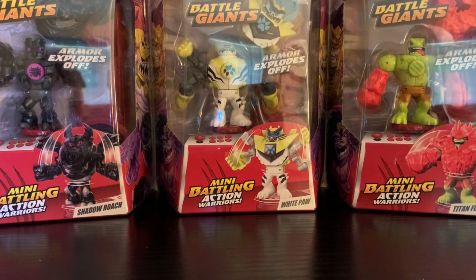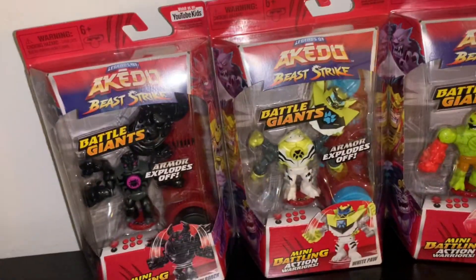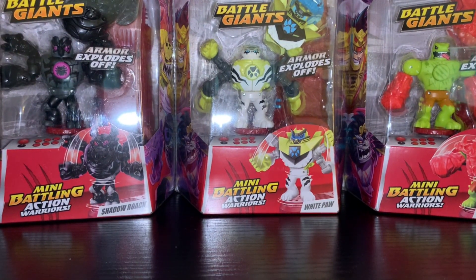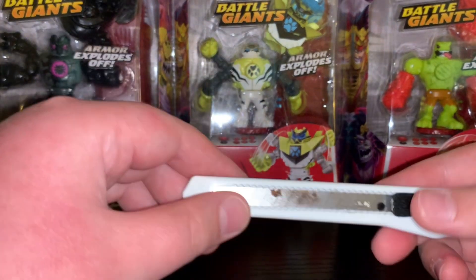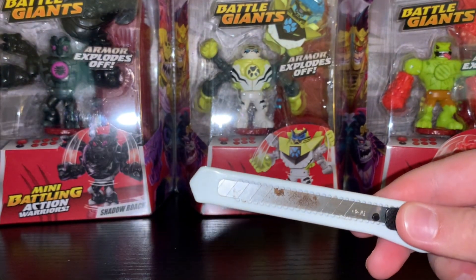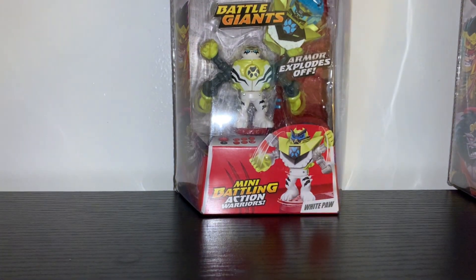Hello everyone, welcome back to the channel and welcome back to another Kato unboxing. I have already been doing a few on this channel, but today we have some more Series 5. We have three of the Giants: Shadow Roach, White Paw, and Titan Flyswat. For anyone wondering where my Gold Tusk is, he's right here. I've done an unboxing on him before and shared my thoughts — that video is only a couple weeks old. Please like and subscribe to my channel since it spreads my content. And a big thank you, since my past few videos have gotten a lot of support when it comes to views, which means a lot to me.